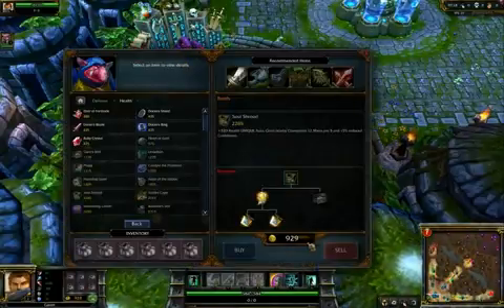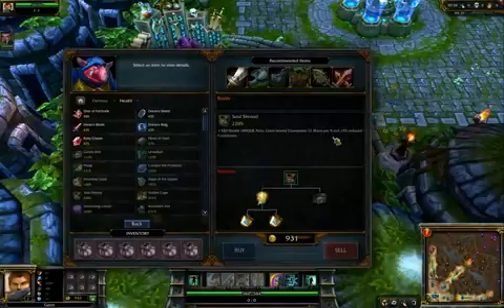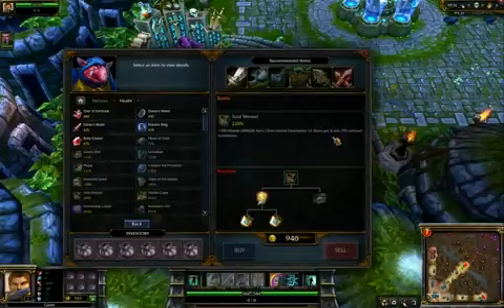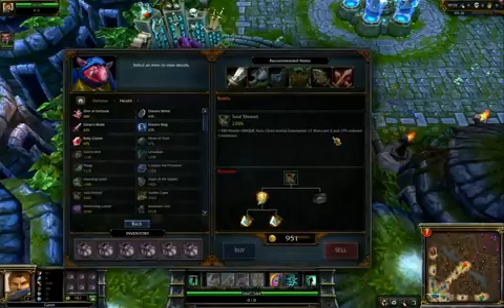I also really like to build Soul Shroud on Alistar, because it gives him a lot of health, which support characters are often lacking. It helps him become more tanky, and he can make great use of the mana and cooldown reduction to spam his heal more often. Alistar does well without dedicated tanking items because his ultimate makes him so tough and he has AoE stuns built in. If you're playing a support like Soraka, this would not be a bad item to build either.